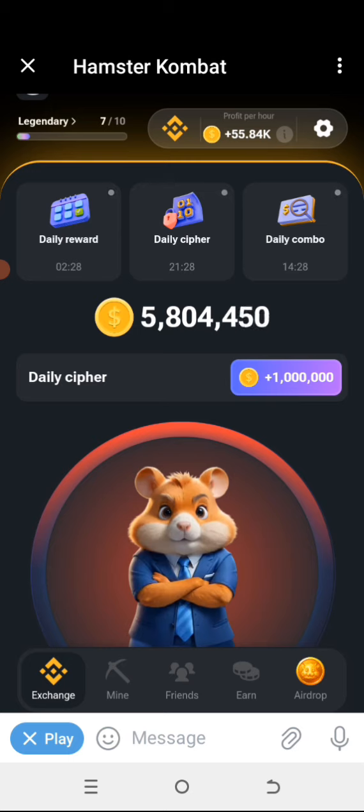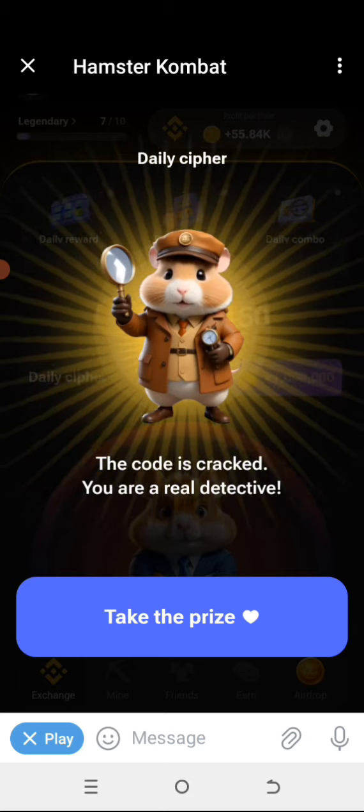We have short, long, long, short — that's our P. The next letter is O: long press, long press, long press. The next letter is also O: long press, long press, long press. Our last letter is L: short, long, short, short. So today's cyber code spells POOL.